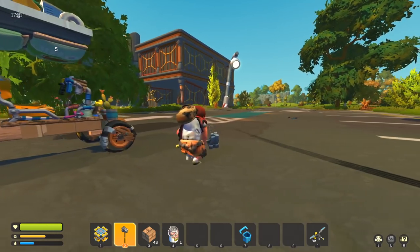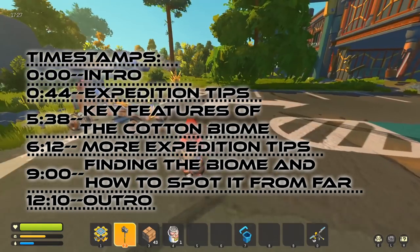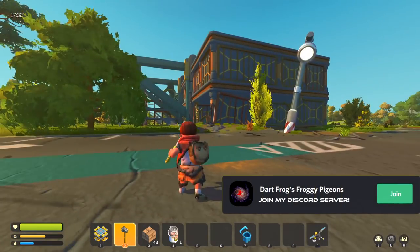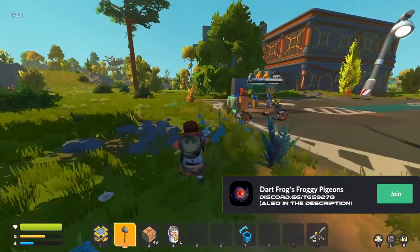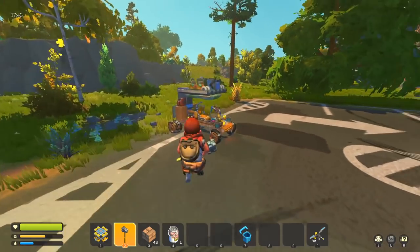Hello guys, I'm the DarthFrog and welcome to another episode of Scrap Mechanic Survival First Look. Today's episode is going to be a little bit of a tutorial because we're going to find cotton. I don't actually need cotton quite yet but I've seen that quite a lot of people have trouble finding it, so I'm gonna give you a few tips on how to find it today.